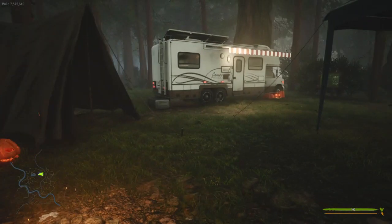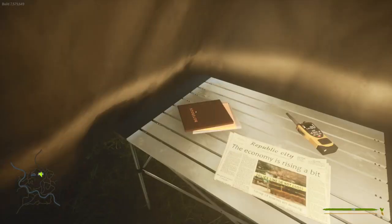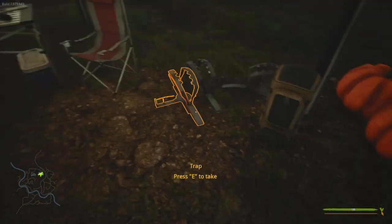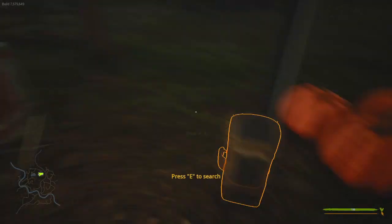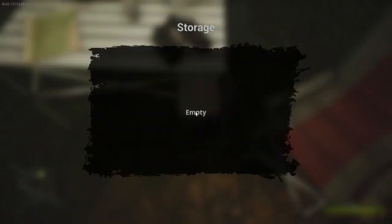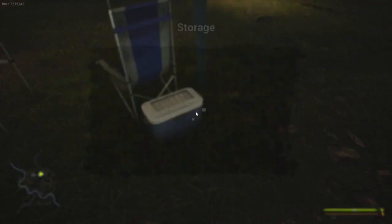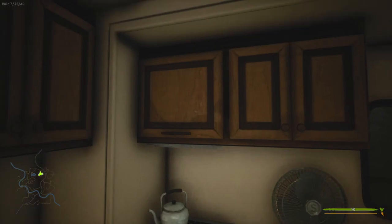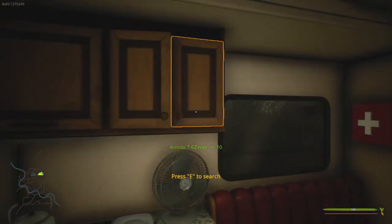Okay, here we are guys — we are dropped in, we are in the Redwood Forest, I believe it's called. Kind of a newer map to me. We turn on the radio and that's going to bring Bigfoot in. Right now we're going to run around and collect as many supplies as we possibly can real quick. Definitely take the ammo — more ammo.